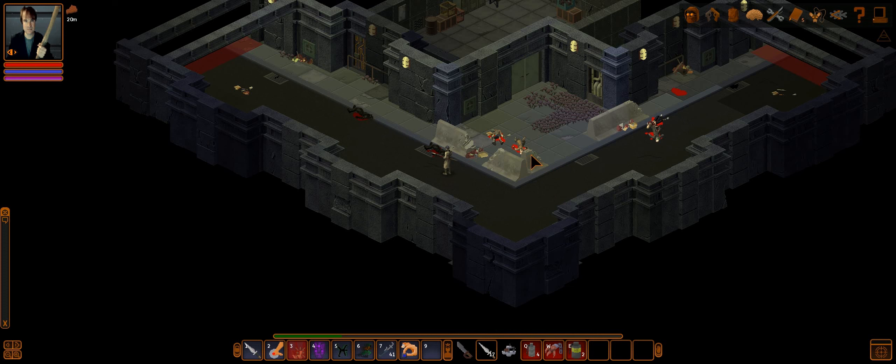Hello there, everyone. Welcome back to some more Let's Play Under Rail. In the last episode, we had moved all of the stuff in the barrels near the merchants in Core City into our home, and did a tiny bit of renovation therein. I then decided that we were going to go to Foundry and purchase a workbench from West to give me some extra points of effective skill in electronics so I could make a taser.